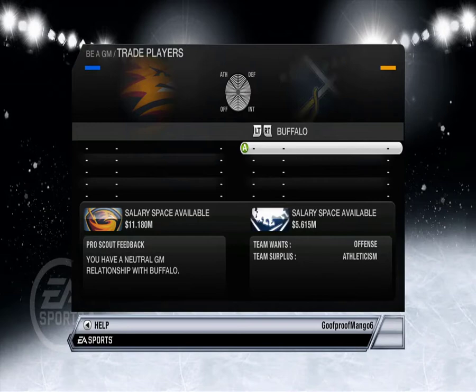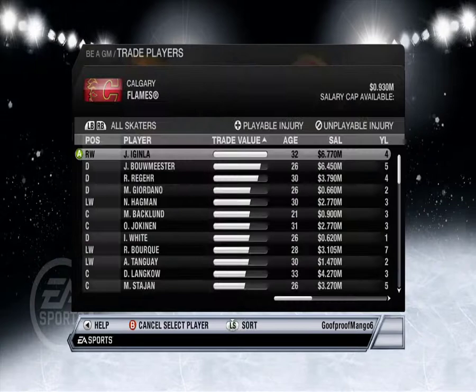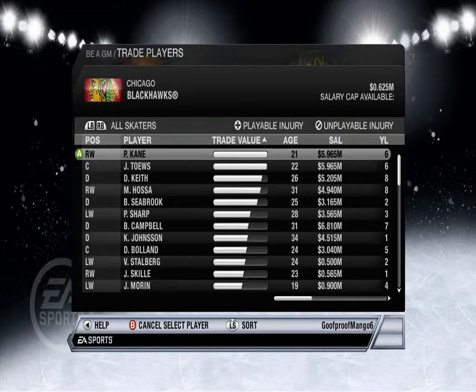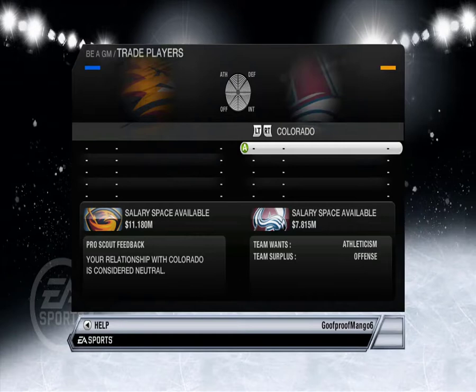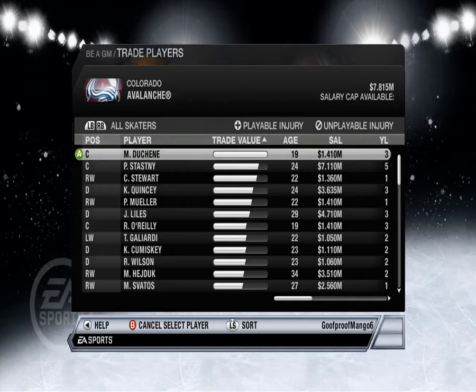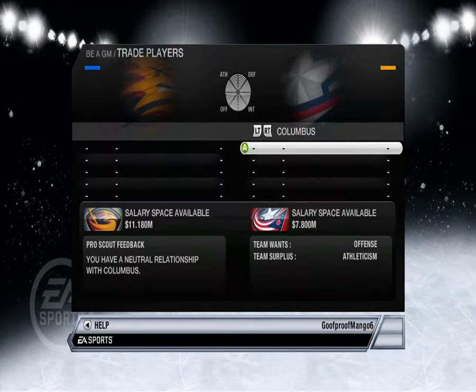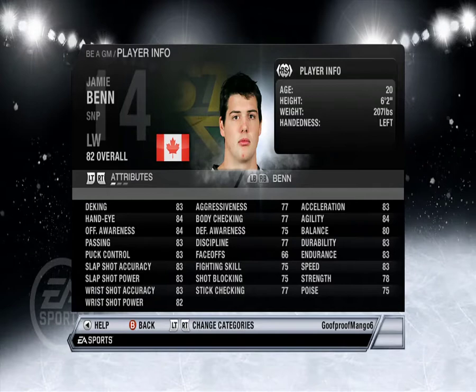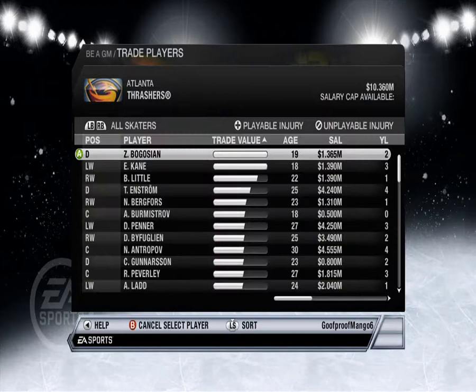Who else has good stuff? Tyler Myers — no. Calgary has crap. Carolina has Staal. Chicago — I mean there's no way they're trading Patrick Kane for Evander Kane. You have a neutral GM relationship. What about Colorado? They don't have McKinnon — that was way before that. Columbus, Dallas has nothing. Jamie Benn — he's 82 overall. Can I trade Jamie Benn for Evander Kane? I don't want Evander Kane.